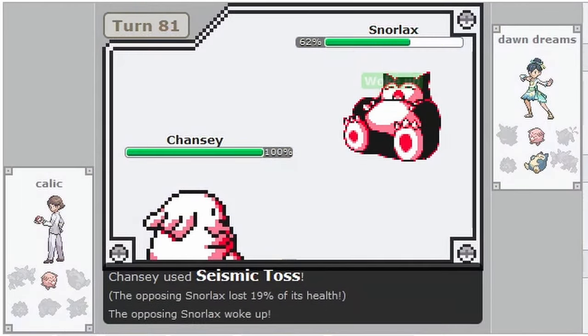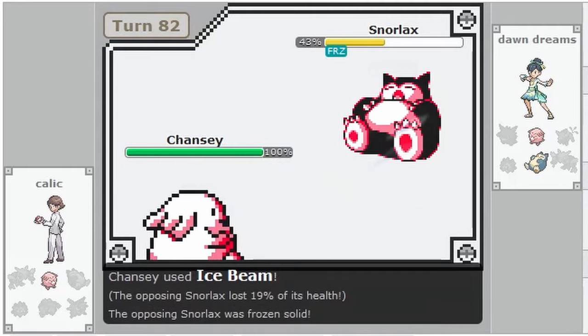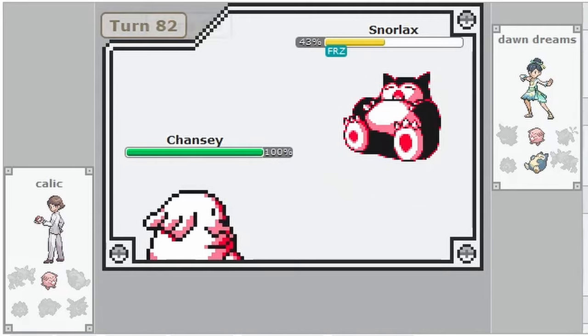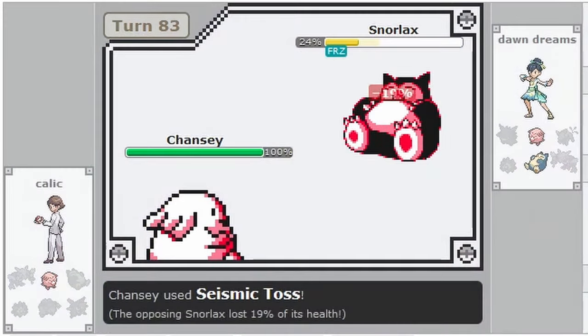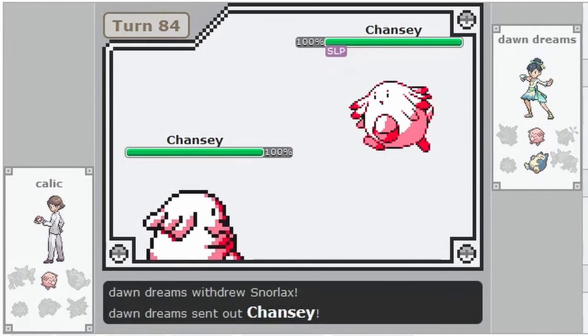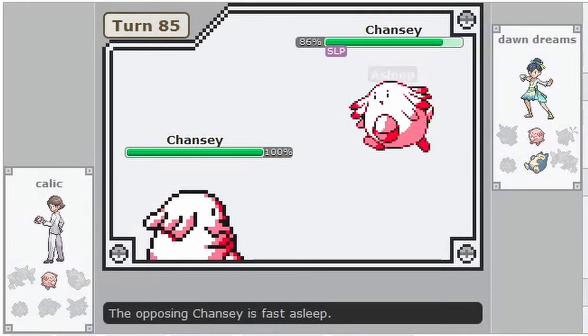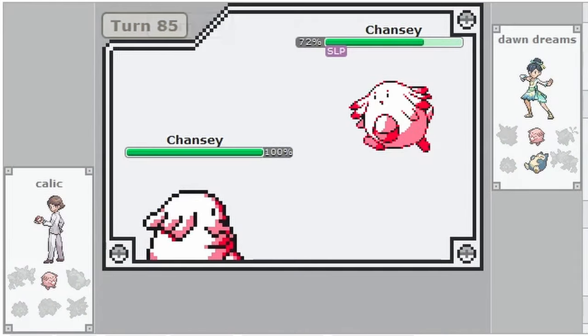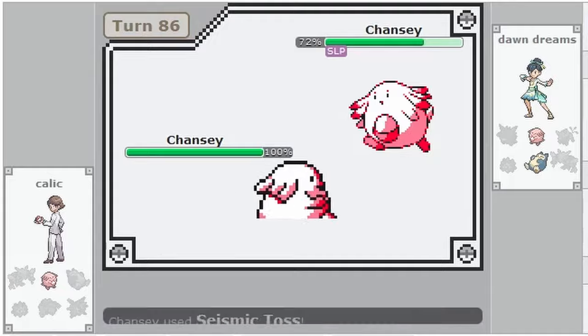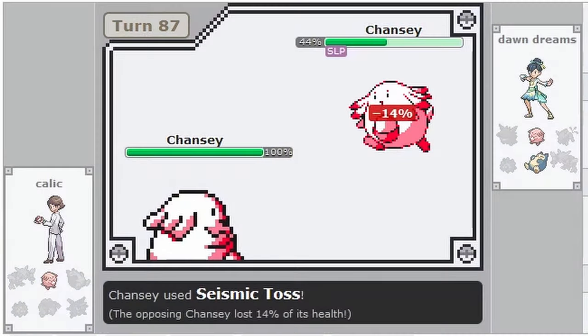Freeze is another death sentence in Gen 1, as Pokémon do not ever thaw out on their own. Freeze is permanent until a frozen Pokémon is hit with an attack that has a chance to burn, like Fire Blast or Flamethrower, but not Fire Spin, because Fire Spin doesn't have a chance to burn. So Sleep and Freeze are very powerful effects in Gen 1, and Freeze works the same in both Stadium and Link battles.